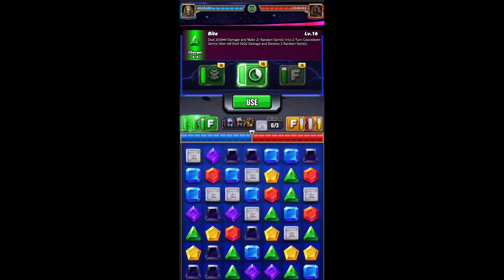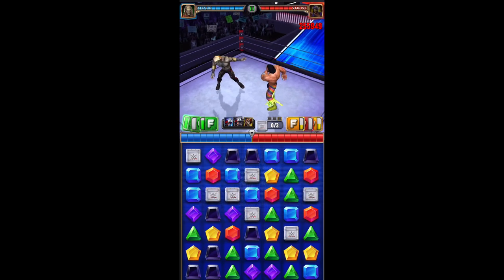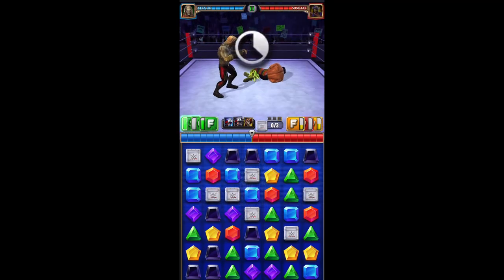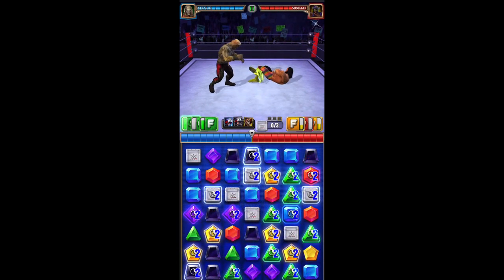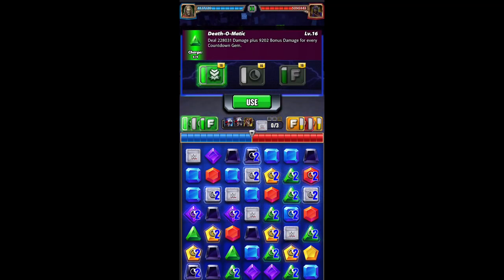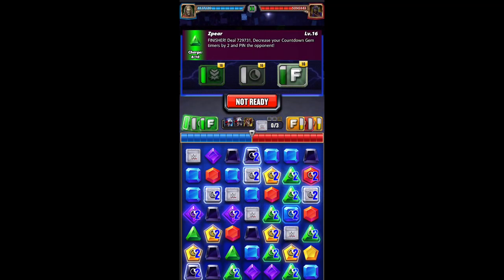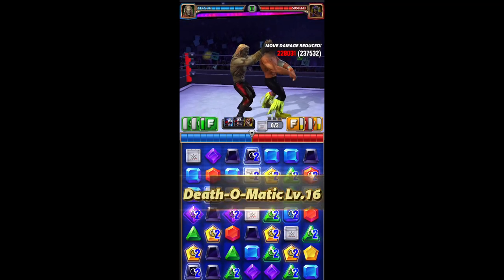Showing the move values here: 176k, 255k — we'll hit that. It covers up all the green gems on the board. Now we're at 228k, 330k, and 729k, so we'll hit that and do damage per countdown gem.